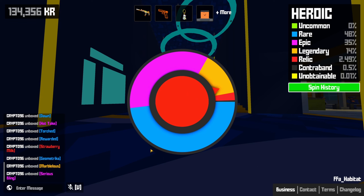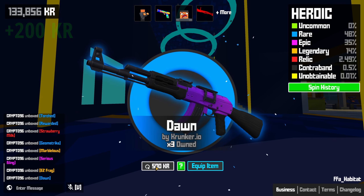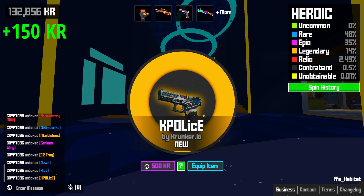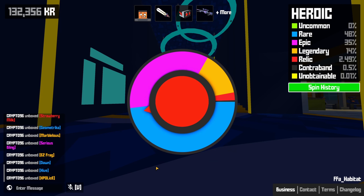Another legendary — okay, that was a pretty cool little Deagle. Relic... not quite. Another pistol — what's with all the pistol skins today? We got like two or three Deagles, an alien-molested pistol, and a couple of these.